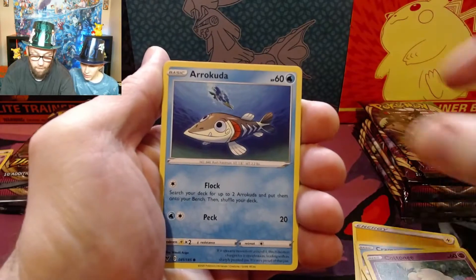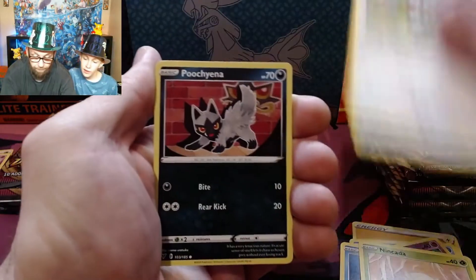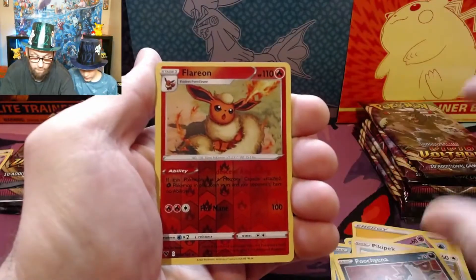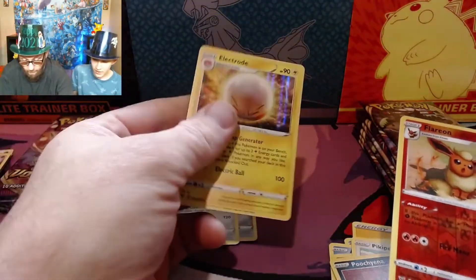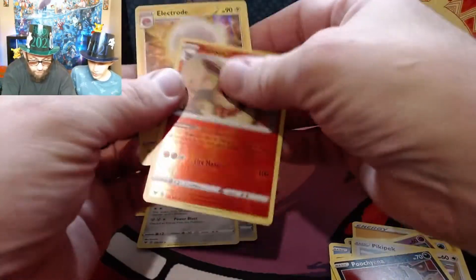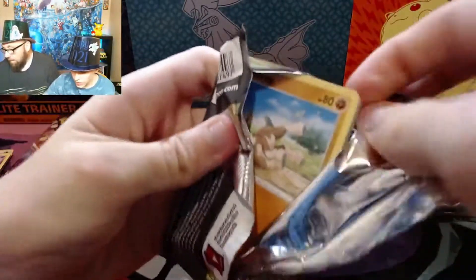Cutney, Akuta, Niketa, Pikapek, Poochiana, Flareon — hey! We got a double: Electrode, Flareon holo, and a Flareon reverse holo. A Flareon is just such a pretty Pokemon. So nice.